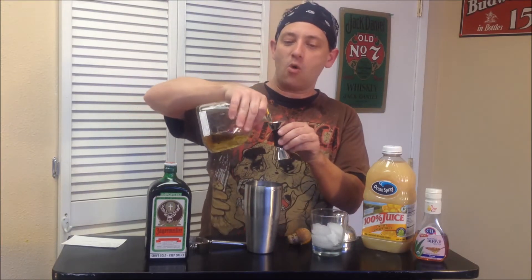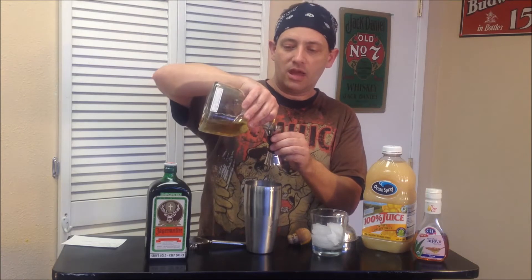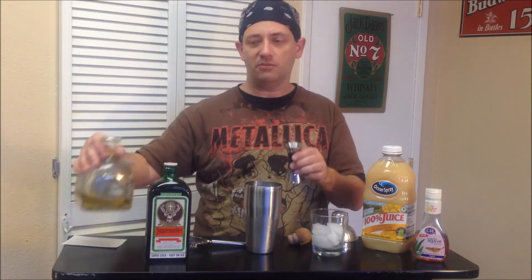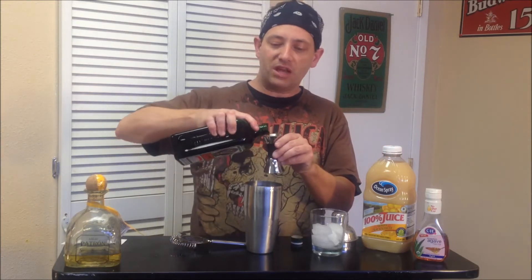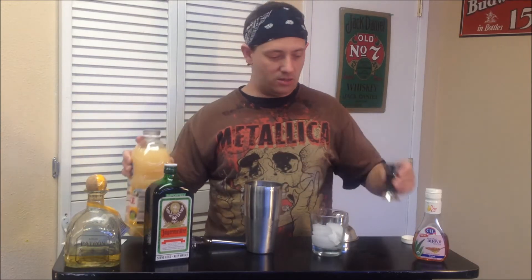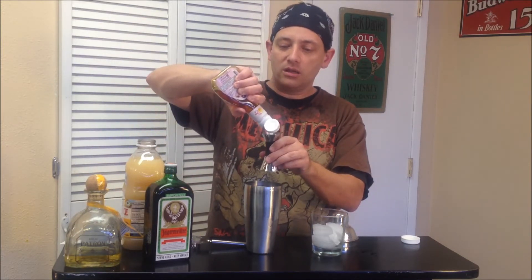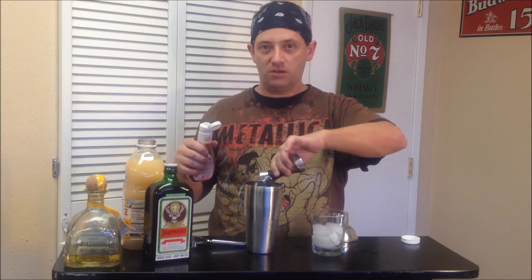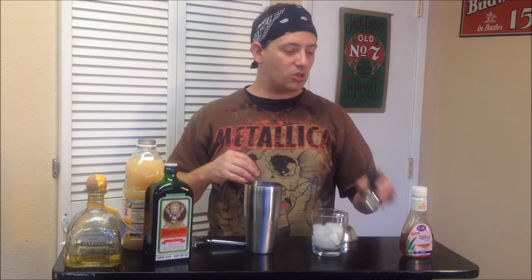Two ounces of Patron Gold. Three quarters of an ounce of Jager — it took me a minute to figure out that that's all they meant was Jager's Herbal Liqueur. Ounce and a half of white grapefruit juice. And then half an ounce of agave nectar, simple syrup, or preferably cane syrup. But we don't have any of that, so we're just going to go with agave nectar — sweet, simple, and accessible to most of you.